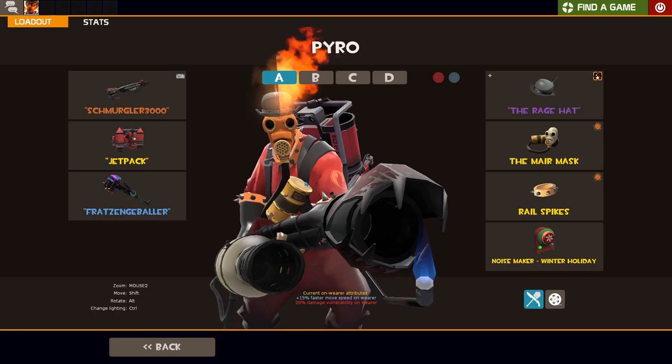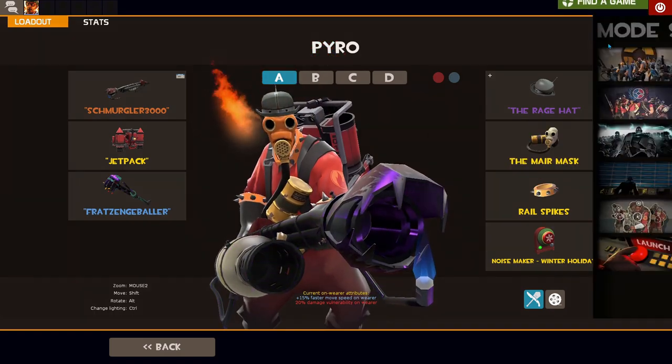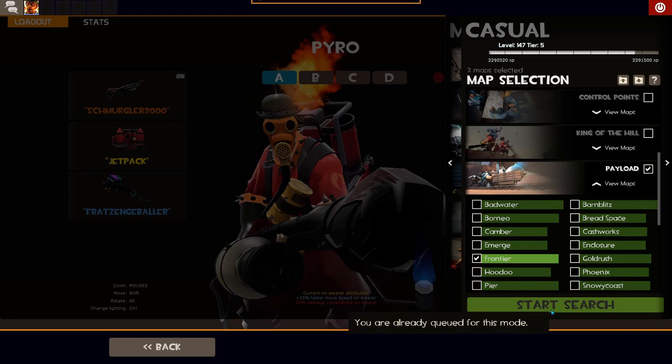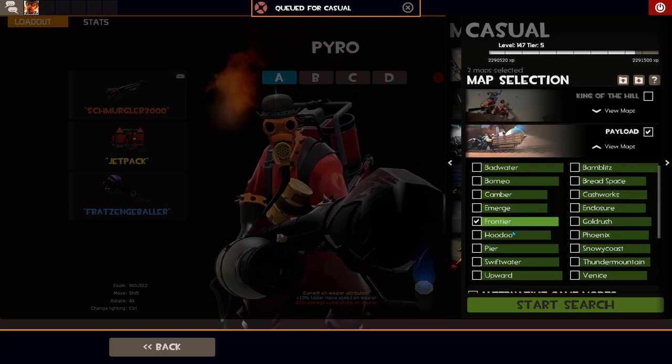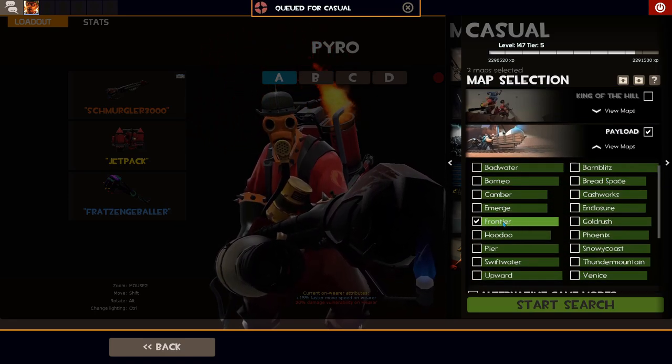I was once a flying pyro main, believe it or not, in the earlier stages of the game. I activated two maps — Moss Rock, where the jetpack is pretty good, and also Frontier because it has a lot of verticality.